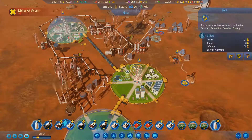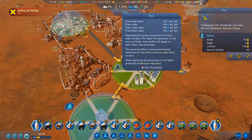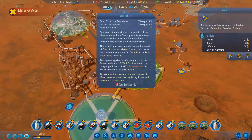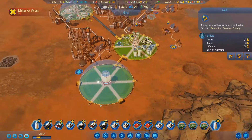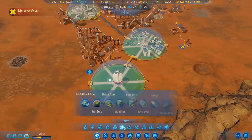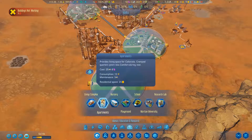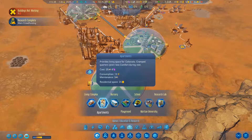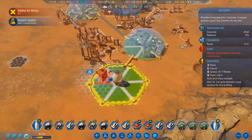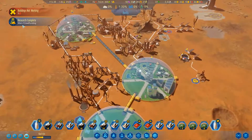Crops are going. We're at 1% temperature, which isn't too bad. Still need to do - I think we've got to get the temperature right before we can even start doing these other things. Let's look at housing in a dome. That's domes - living space, apartments. Another 24 places. Rotate. There we go, let's build that.